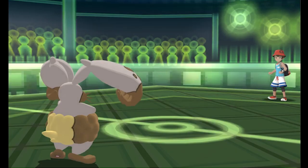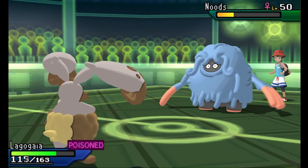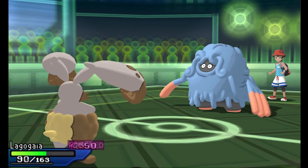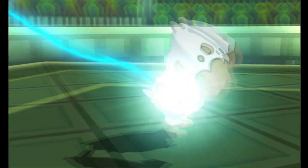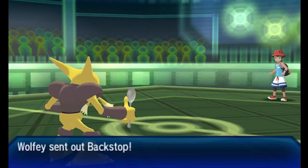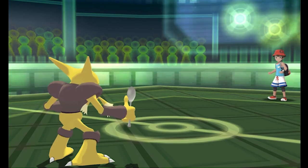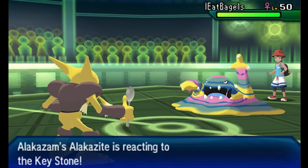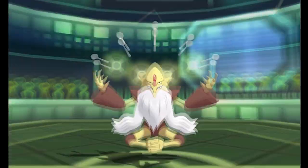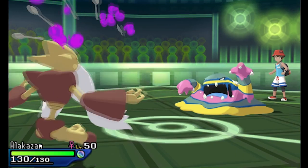I could have gone for U-Turn here, but if he decided to stay in with the Muk, there was a chance I could KO Muk with Return. Return was a good middle-ground play that would hit Tangrowth very hard. Unfortunately the Rocky Helmet and Toxic damage is stacking up, but it also would have had a chance to KO the Muk — whereas Earthquake wouldn't have KO'd Tangrowth. U-Turn was a decent middle ground too, but I didn't really have a lot to go into if I went for U-Turn on the Muk. Now with Alakazam in again, I thought he would expect me to double out again, which is why I stayed in. The switch to Muk on Alakazam is really obvious, so I went for Focus Blast thinking he'd expect me to double — but he just stays in as well.